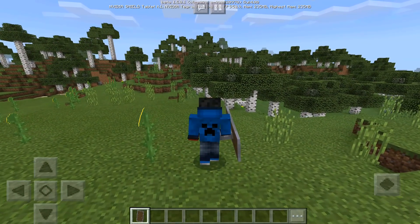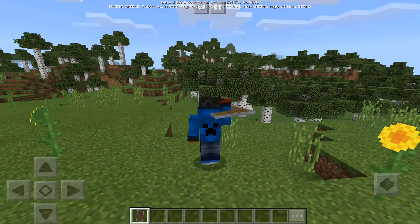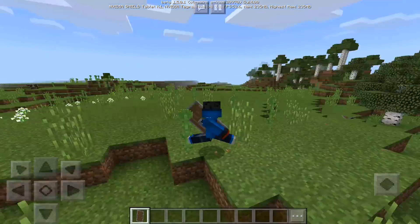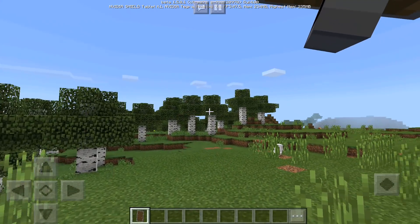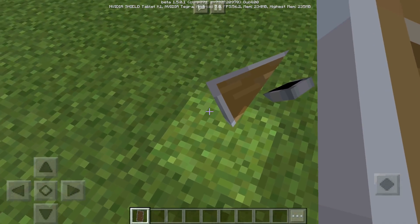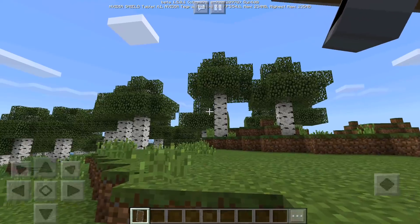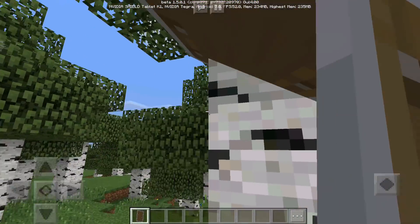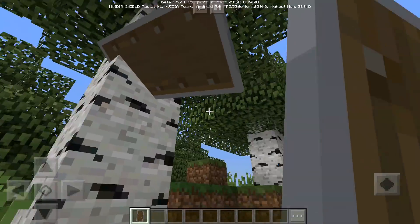Now let's throw this baby — it looks so cool! Let's switch to first person and do it again. Let's throw it at the sheep. Boom — oh my god, a shield killed a sheep! It sticks into the tree too, which you can't do in Java Edition. Look at that — the shield is just stuck into the tree and it looks a little bit realistic. Huge shout out to the developer for putting the shield from Java Edition into Minecraft Pocket Edition.